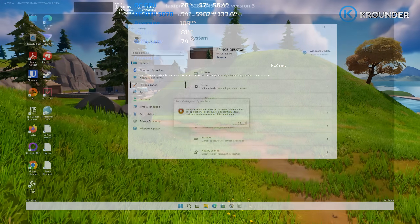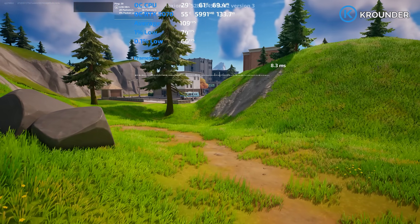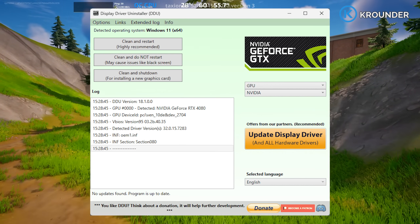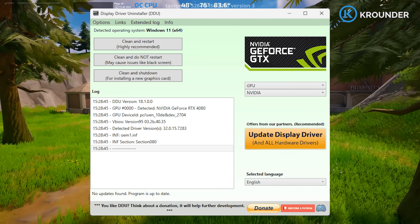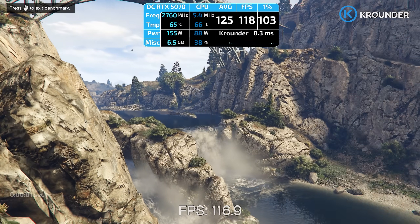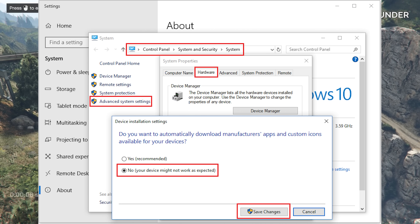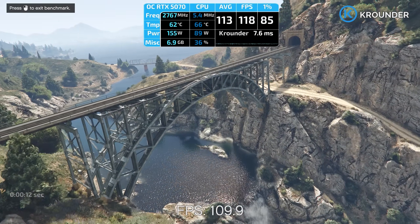In Safe Mode, everything looks terrible because you're at like 800x600 resolution — that's normal. Open DDU, and in the top right corner make sure you select NVIDIA from the dropdown. Now the important choice: Clean and Restart if you're keeping the same GPU, or Clean and Shutdown if you're swapping GPUs — so Windows doesn't try to load drivers for a card that doesn't exist anymore. Make absolutely sure you check the box that says 'Prevent Downloads of Drivers from Windows Update.' This changes a group policy setting that tells Windows Update to leave your drivers alone. Click Clean and Restart.